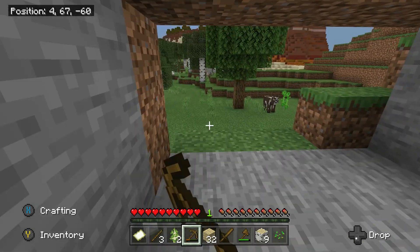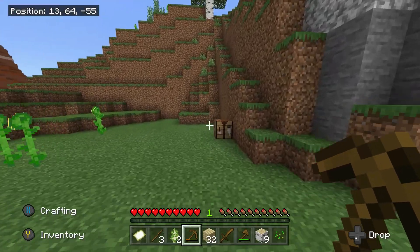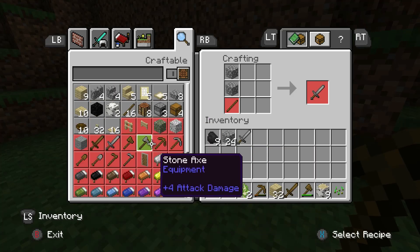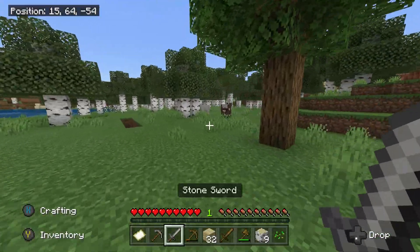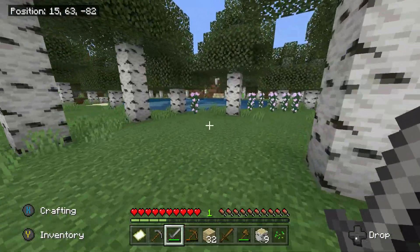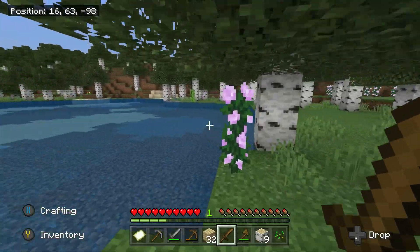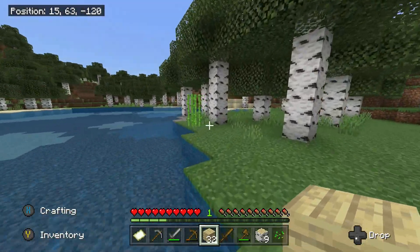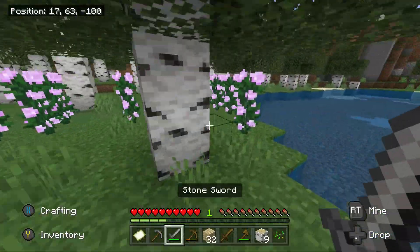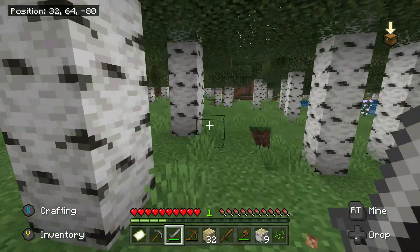I got stone tools and made a sword. I'm going to need some food since it's on hard mode — I spotted a cow. I made a sword already, and we got some sugar cane over here I'm going to grab. I'm going to go explore the mesa biome. I also need to remind myself to get wool so I can sleep and set my respawn point.